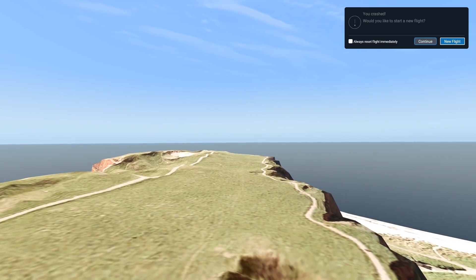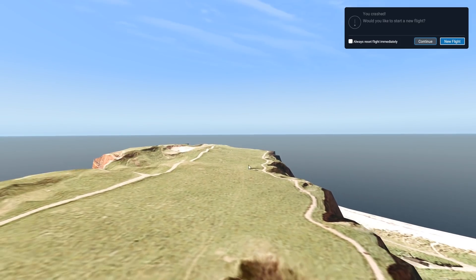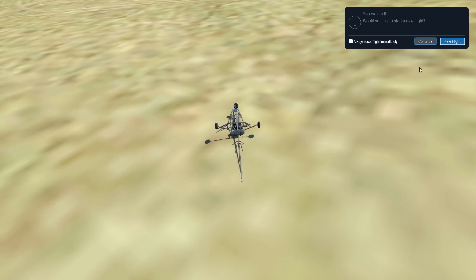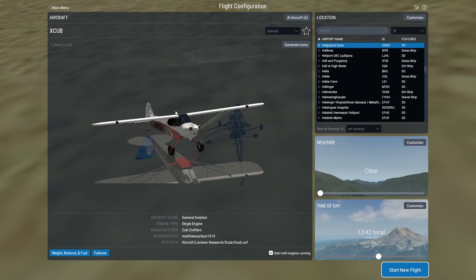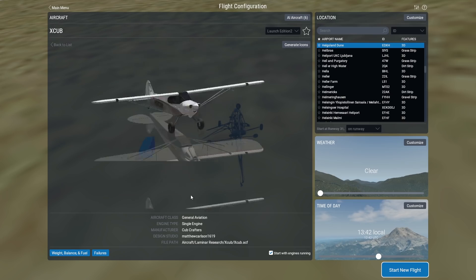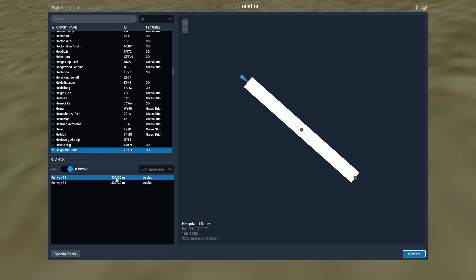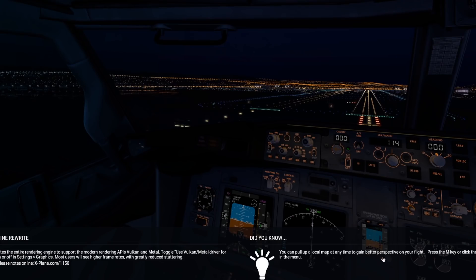The landing gear of a plane will definitely struggle on this small grass area. The ultralight obviously worked out — it doesn't need a runway at all, you can technically start it on a helipad. Let's try something more airplane-like: the X-Cub. The grass area is around 300 meters long, which is shorter than any runway, really.